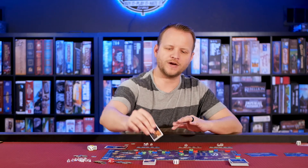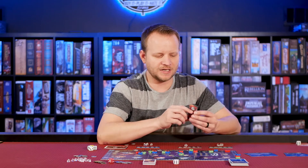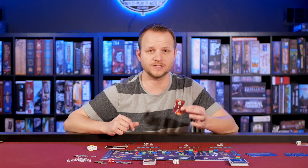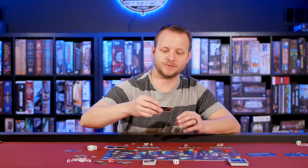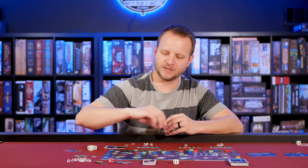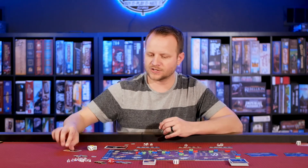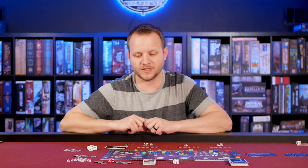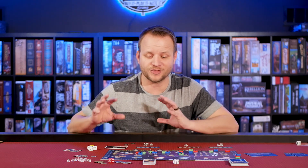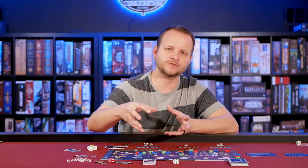At the beginning of each round you reveal an asteroid or meteor card. For example, if a card says a meteor hit planet six, you place a token there. If planet six gets hit again, you flip the token to show two hits; a third hit destroys that planet and it scores. The first player to reach a planet scores the most — planet one gives 10 points, planet five gives 30 points — and players who didn't reach it still score points based on how far along the track they are.